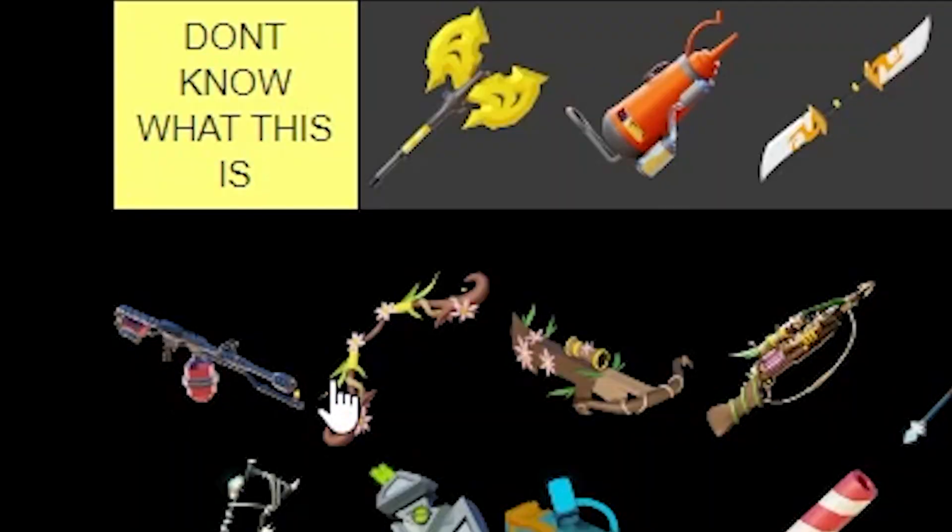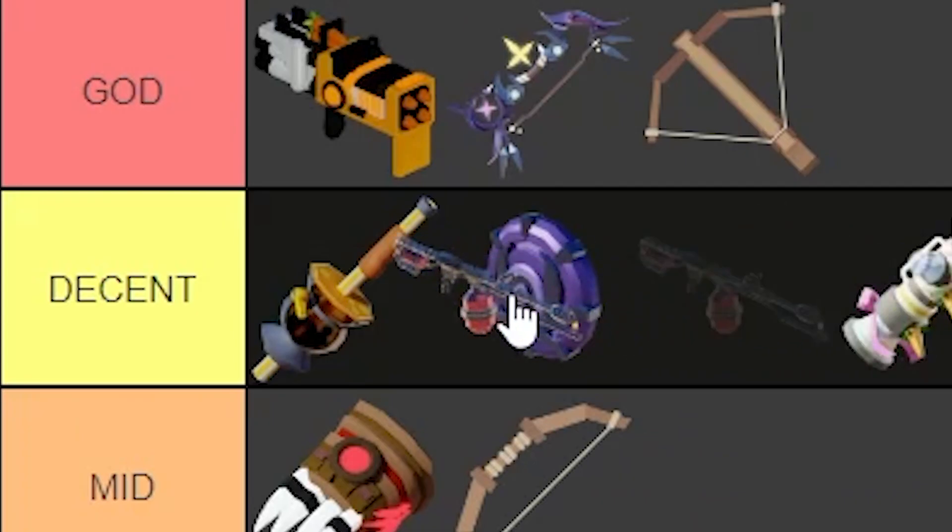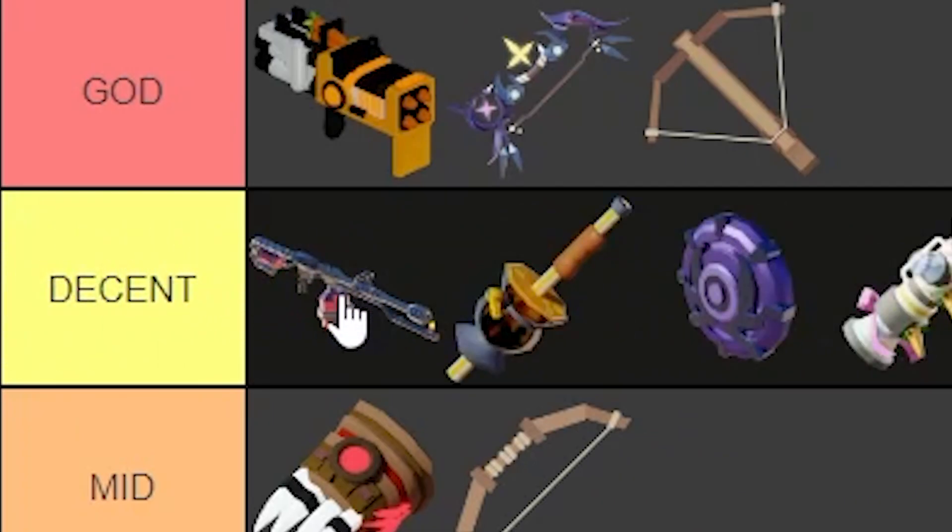Next up, we've got the Flamethrower from the Pyro kit. The Flamethrower is actually overpowered if you max it out, and in certain game modes it's also very OP. So I'm gonna put that in Decent — maybe at the top of Decent, but not quite God tier level.